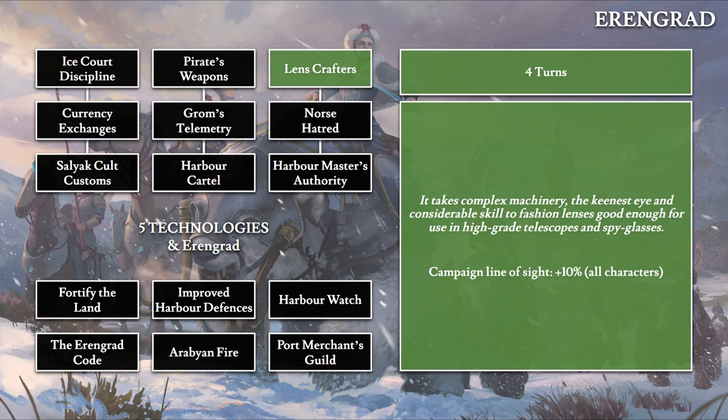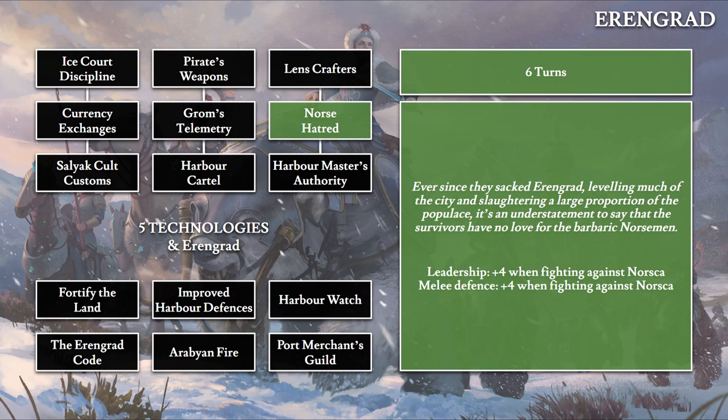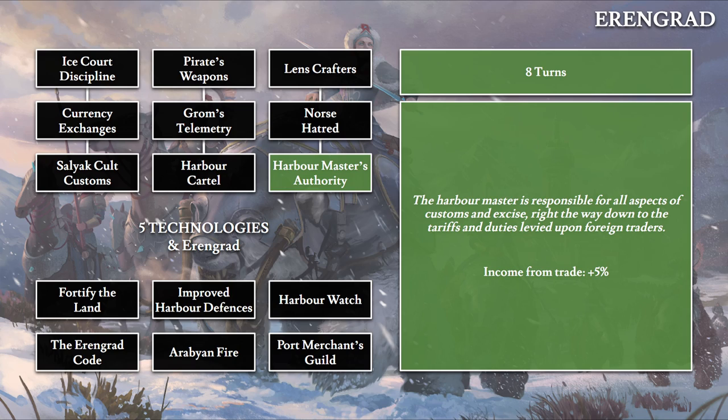Lens Crafter (four turns) gives 10% campaign line of sight for all characters. North Hatred (six turns): 'Ever since they sacked Aringrad, leveling much of the city and slaughtering a large proportion of the populace, survivors have no love for the barbaric Northmen.' This gives plus 4 leadership and plus 4 melee defense for everyone fighting against Northmen factions. Harbor Master's Authority (eight turns) gives plus 5% income from trade.